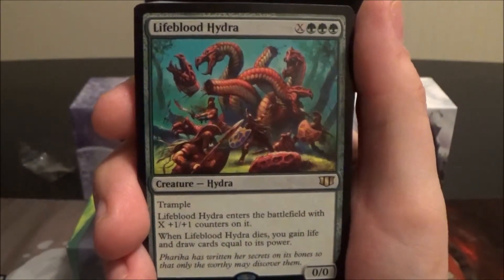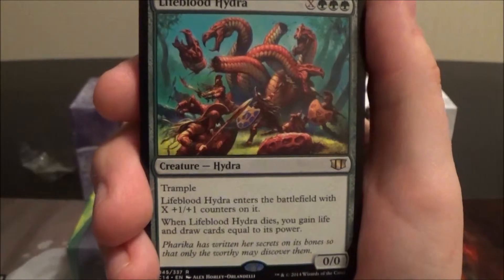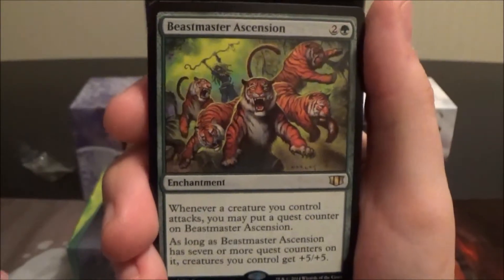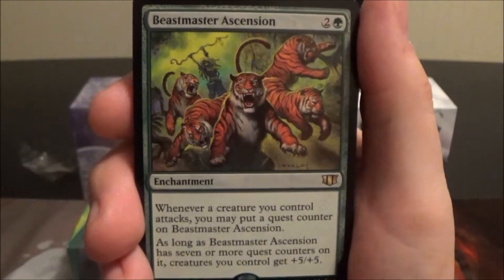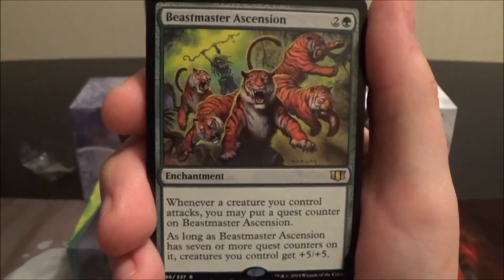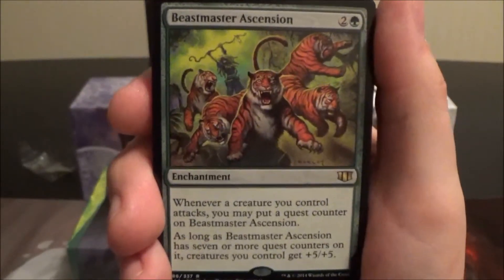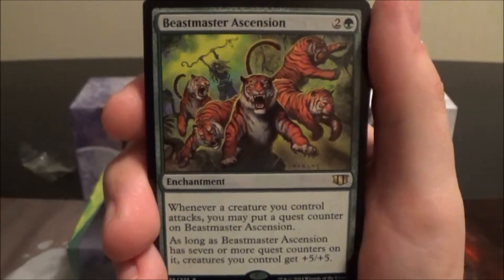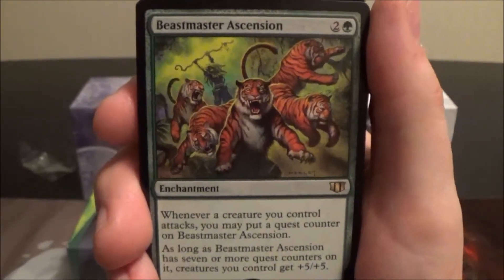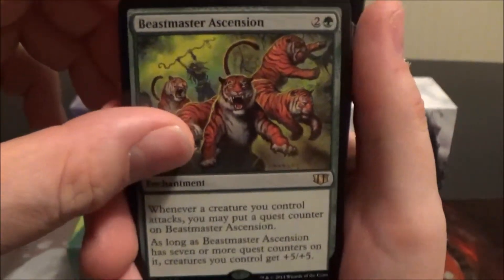Lifeblood Hydra costs three green and X, has trample, enters with X plus one plus one counters, and when it dies you gain life and draw cards equal to its power — pretty awesome. Beastmaster Ascension is a really solid green enchantment that gives all your creatures plus five plus five if it has seven or more quest counters, which you get simply by attacking. If you attack with seven creatures at once, it instantly hits seven counters, making your creatures huge and nasty.